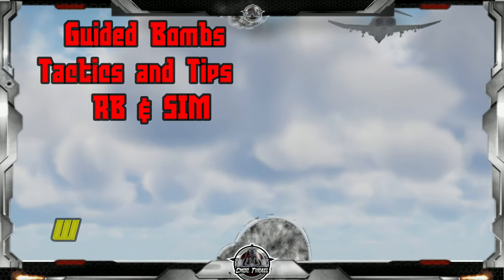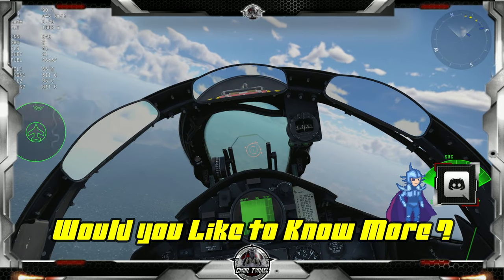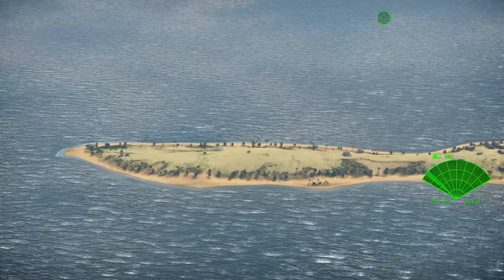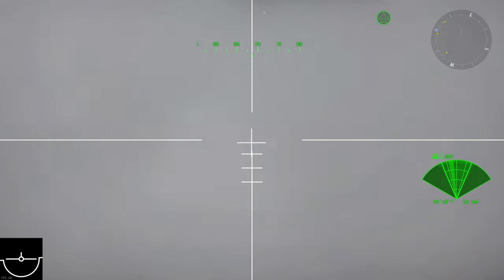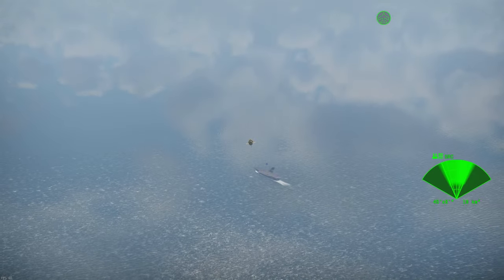G'day and welcome back. Today's request was to illustrate guided munitions in sim mode, a pretty simple task requiring only a few extra keybinds and a little bit of skill multitasking. The benefits of guided munitions over conventional in sim are immense, with only a little extra planning and concentration required. These weapons greatly decrease the risk of damage from ground fire and increase precision dramatically.